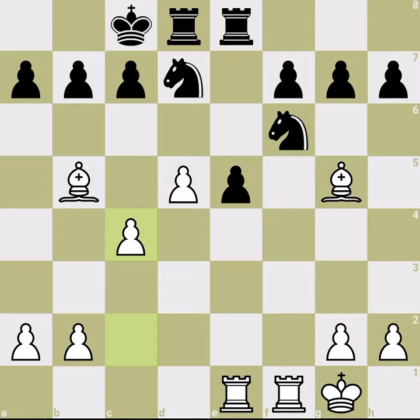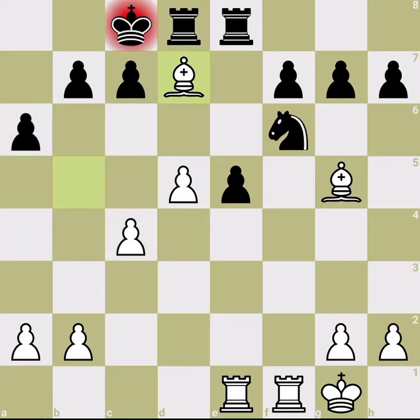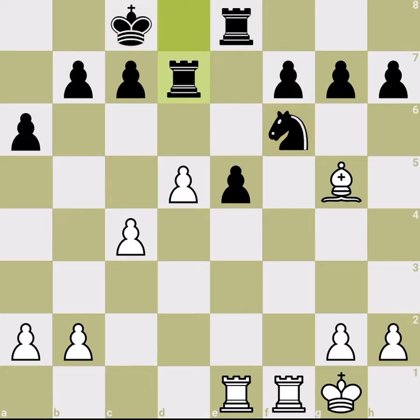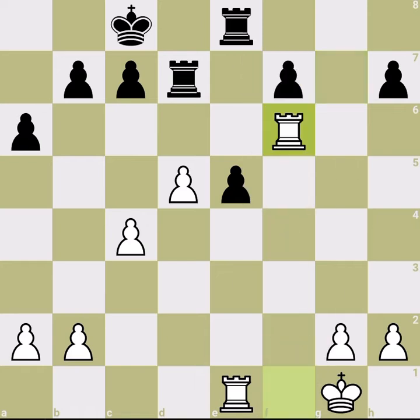To get the pawn back, white may need to give up the bishop. For example, after black kicks the bishop away, you grab the knight — not with the knight but with the rook — and then win one of the pawns. It's a very bad structure for black. The problem isn't just having three pawn islands, but also having much less space.